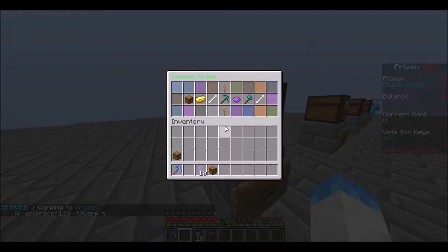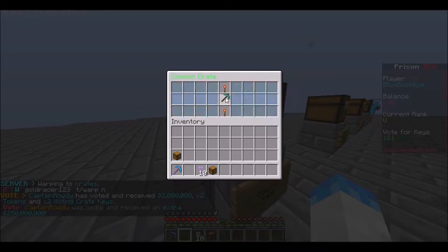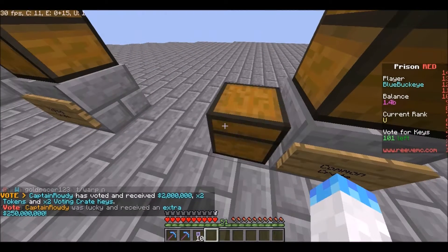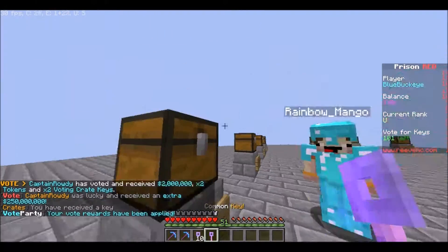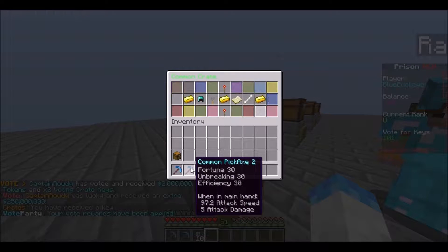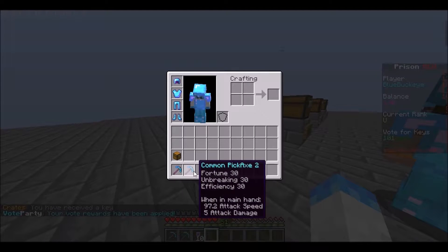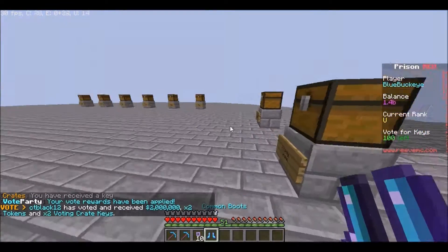This will be uploaded on Wednesday, so I hope you're having a great Wednesday. Looks like we got a common pickaxe — that's not really gonna help us out. We got another vote party crate, another common key, and one common boot with Fortune 3, so we don't need that.